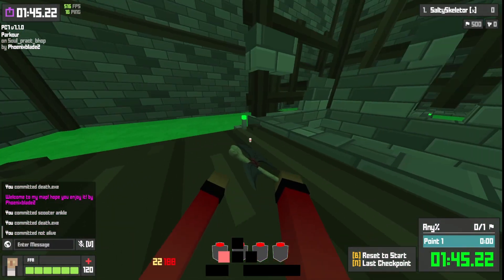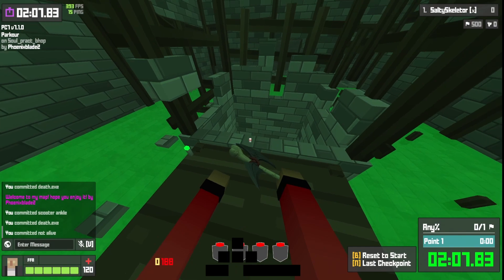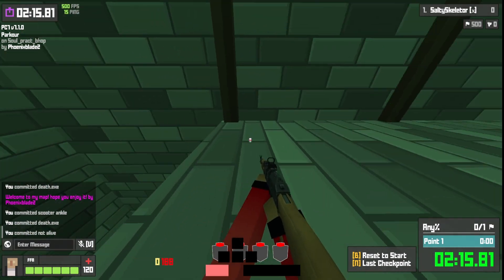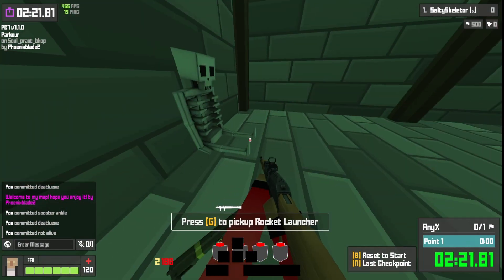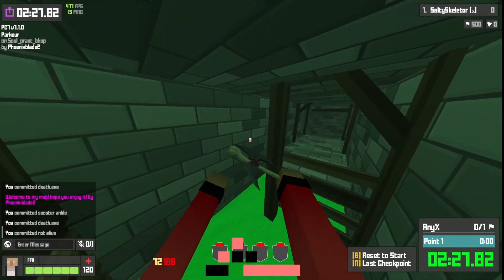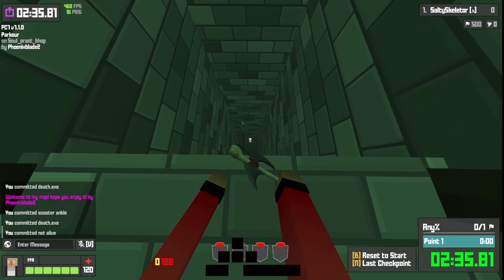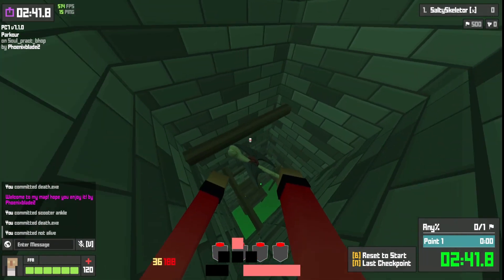To strafe jump, hold forward and sideways at the same time to skip that gap. Once you reach the dropper spot, hold shift on the corner while holding forward so you land on the midsection. There's also a parkour here where you wall jump to get the RPG — I think they switched it out with a different gun in the newest update, but it's a really easy parkour.